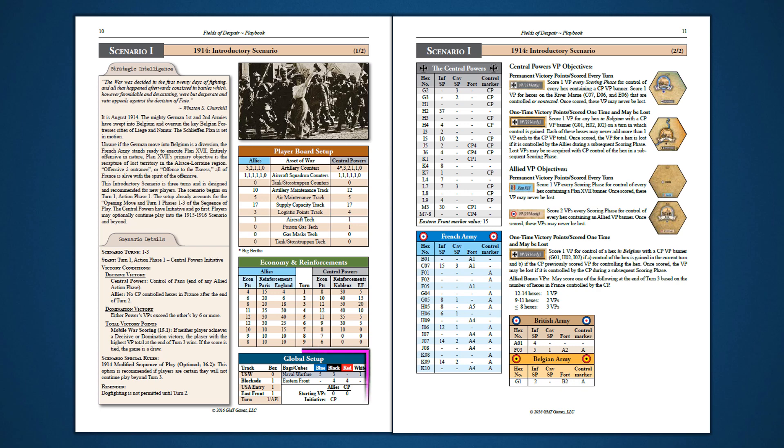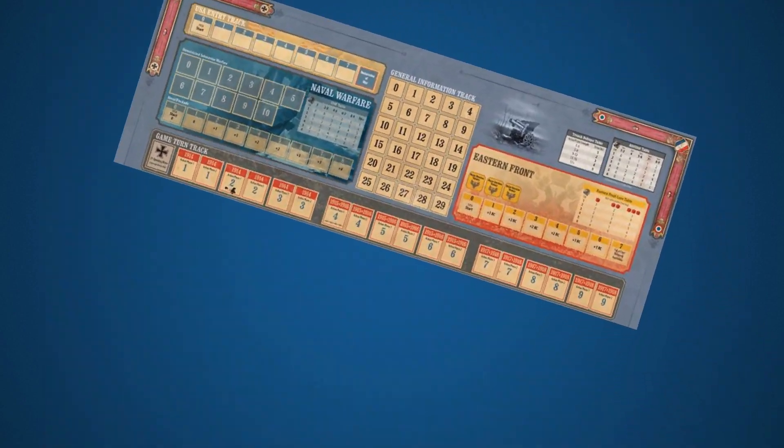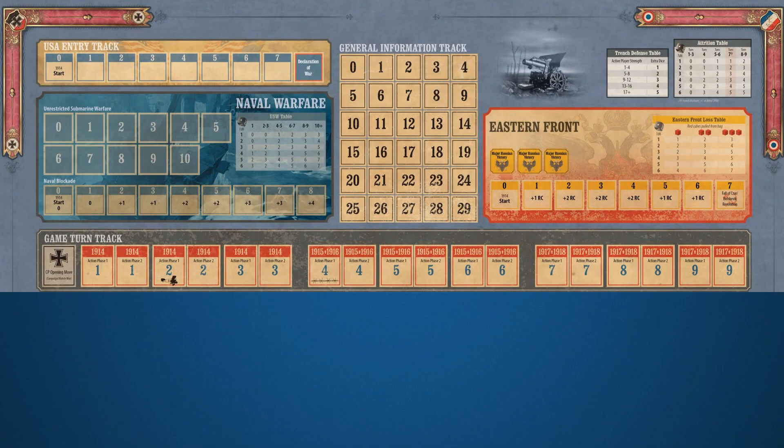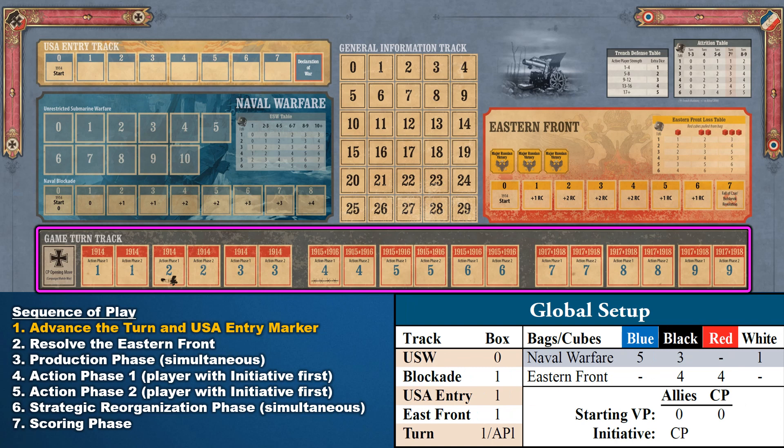For our next section we will need the Global Setup Table at the bottom of page 10. The Global Setup Table is going to be used for the numerous tracks on the right side of the game board. I'm going to set up the Global Section of the game board following the sequence of play. The first step of the sequence of play is to advance the Turn and USA entry marker. The turn marker setup information can be found at the bottom of the Global Setup Table. Scenario 1 begins on Phase 1.